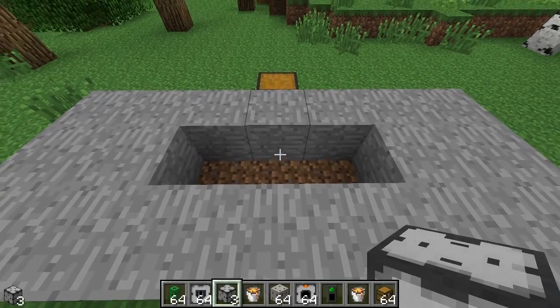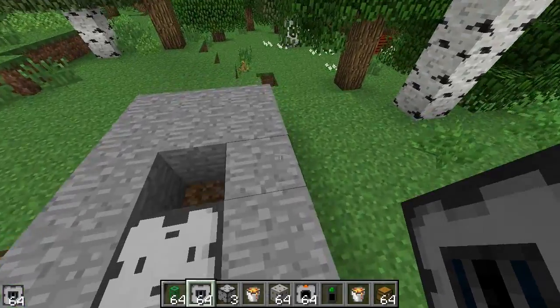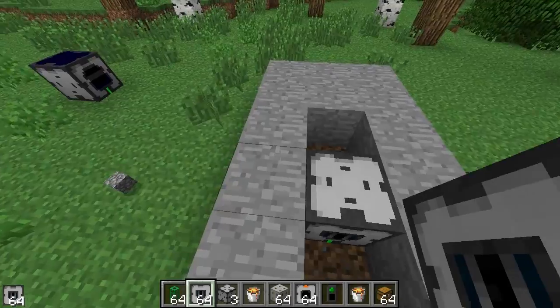All right, let's do a cobblestone generator now. Put the modular socket down here. This time we're going to use a lava intake instead of water intake. There are kind of like three separate inventories inside here.